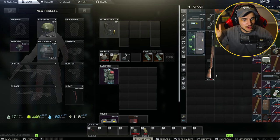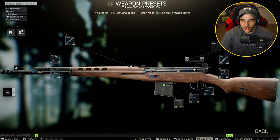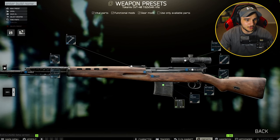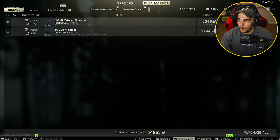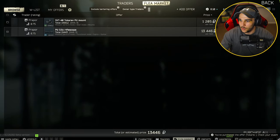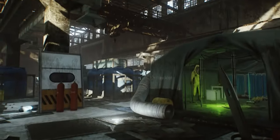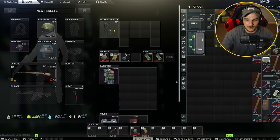Yes, there are better guns you could take for this quest, especially at this rank when you unlock it, but you need to keep the price down on the kit because you're going to be dying a lot using this body armor and helmet combination. When it comes to modifications, you can either decide to put a scope on it or not — that's entirely preferential depending on what map you decide to do this on.